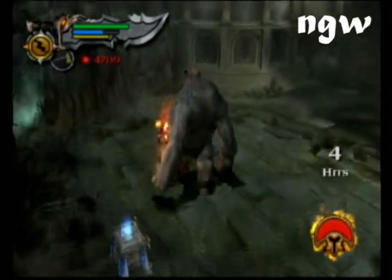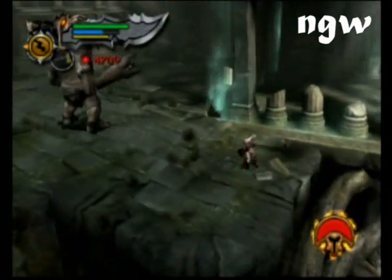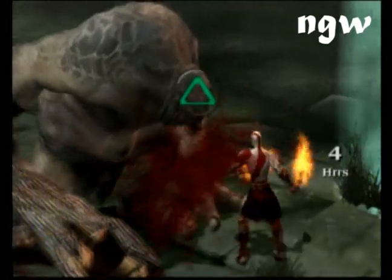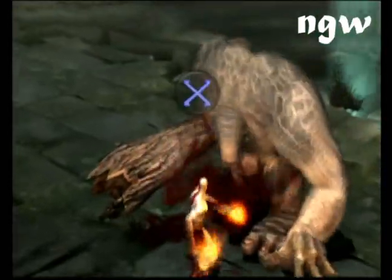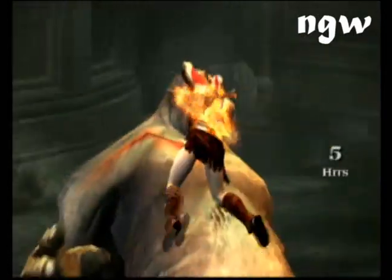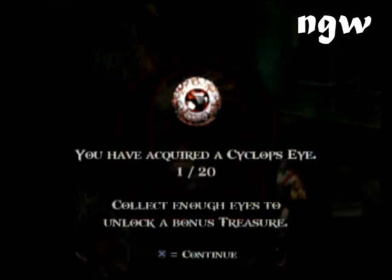Square, square, triangle — square, square, triangle. If the rider is on the back of the cyclops, he goes crazy and he is just a pain in the ass and you don't want to deal with it. So you go through the little sequence of buttons — I think you gotta press four of them, yeah four — and rip out the eye. You have acquired one cyclops eye.